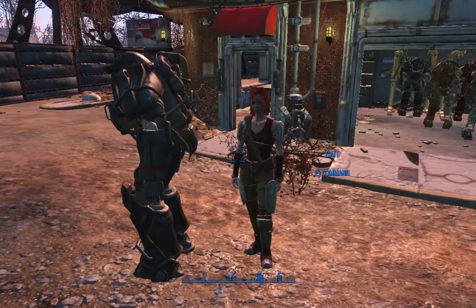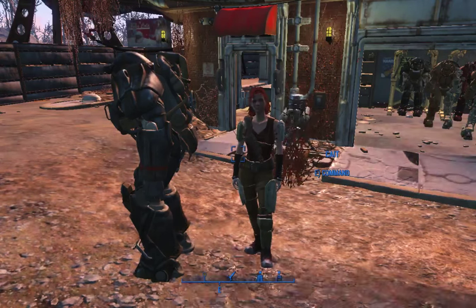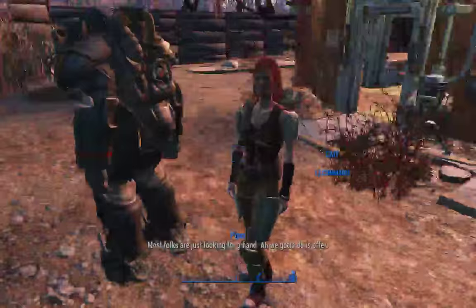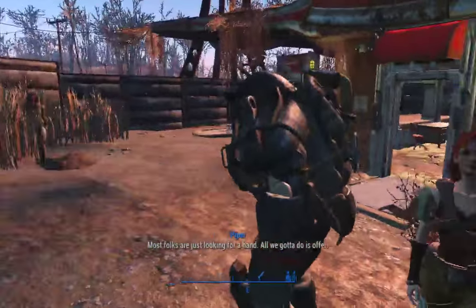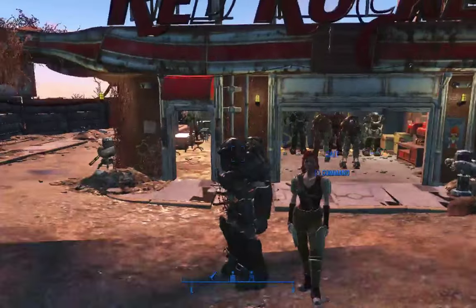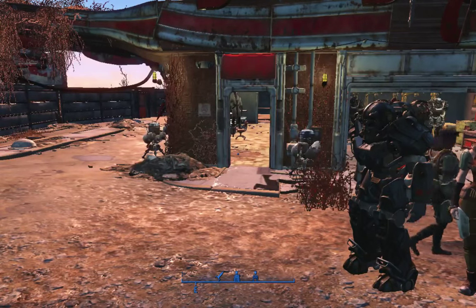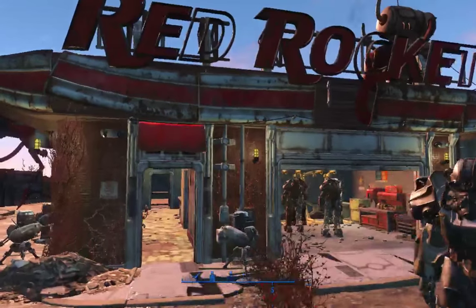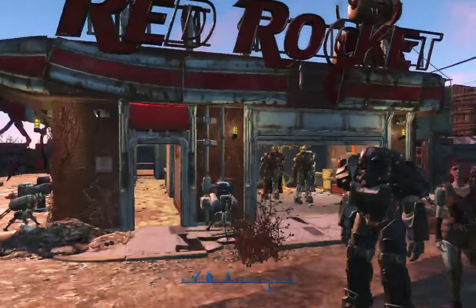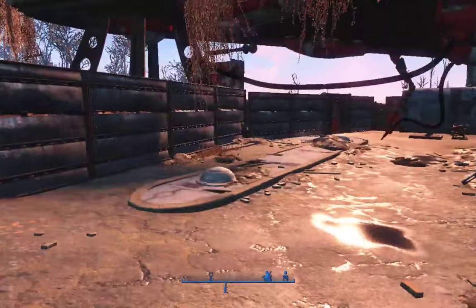There you go, folks. You can equip your followers, make them wear power armor, command them to get out of the power armor, use it yourself, and put them back in it. It's just awesome. I'm amassing a crew of just some heavy-hitting guys. I can't wait for the creation kit so we can do an unlimited companions mod and have like 12 people walking behind us in power armor — that'd be beast.